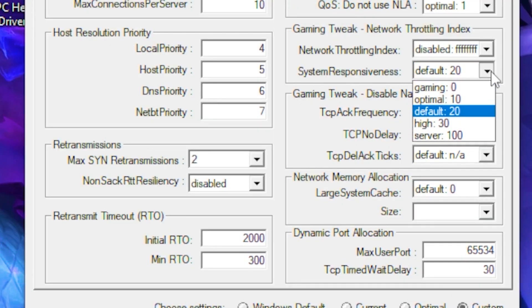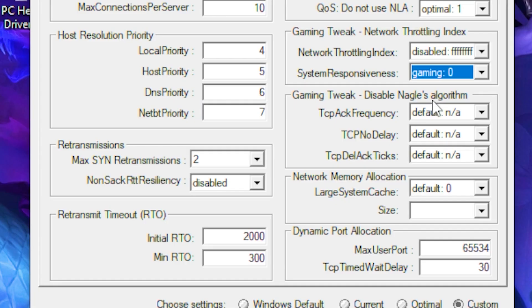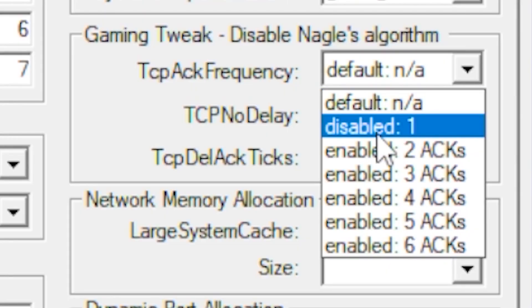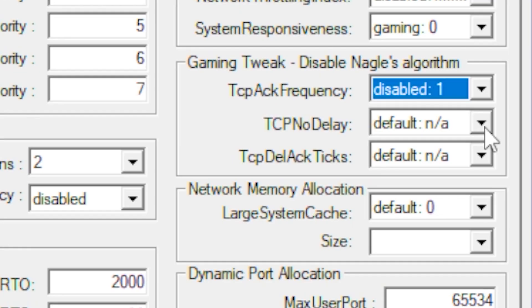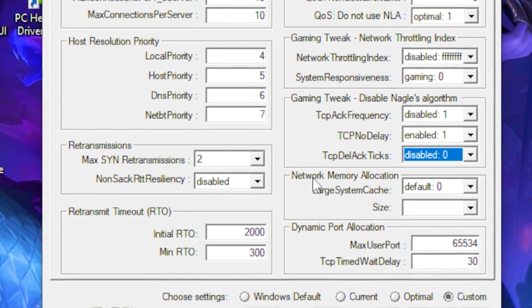Go to System Responsiveness and set it to Gaming — this is basically zero latency for streaming and similar tasks. Then find the next section, click its dropdown box, and select Disable. For TCP No Delay, set it to 1 (Enable), and leave the one under it on Disable.